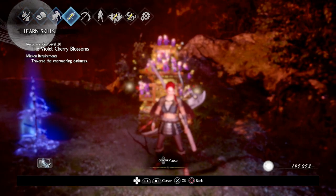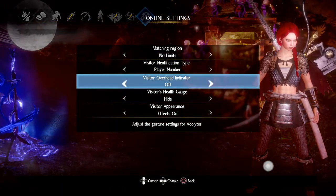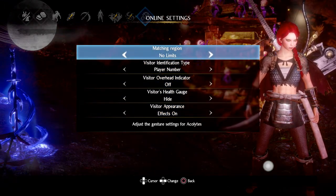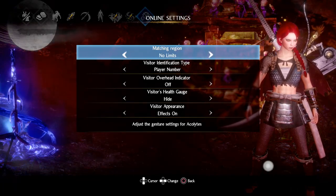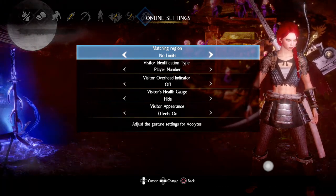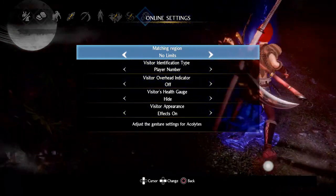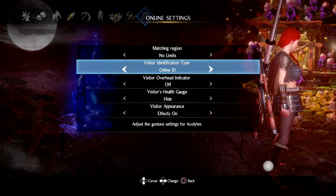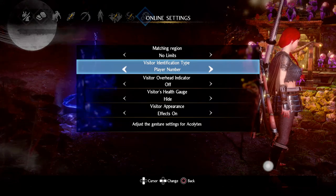The first thing you're going to want to do is take a look at your online settings. This is going to affect your online experience somewhat, and there are some things in here that not everybody will know. You want the matching region to be no limits, unless you are really bothered about ping, but if you want players coming from everywhere that's the setting to use. You then have your player identification type — you can either have a person's name or simply Player 1 or Player 2 hover above their heads.